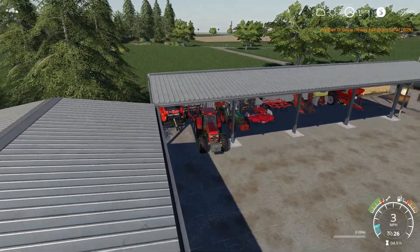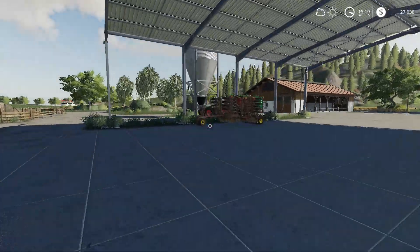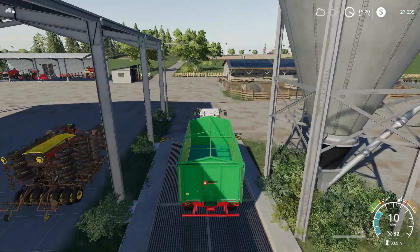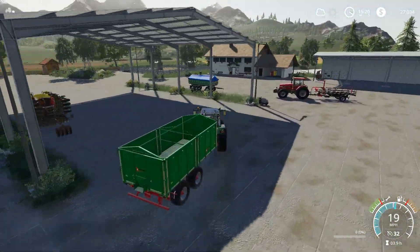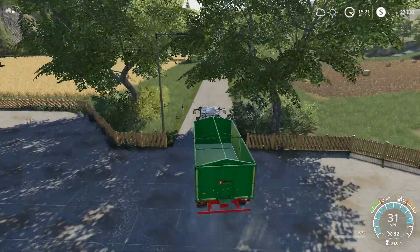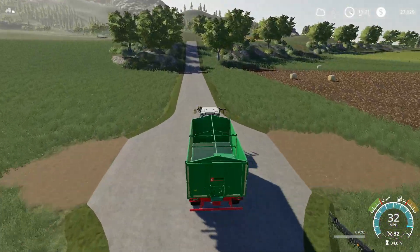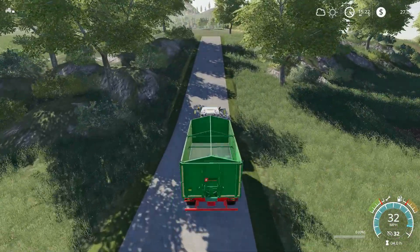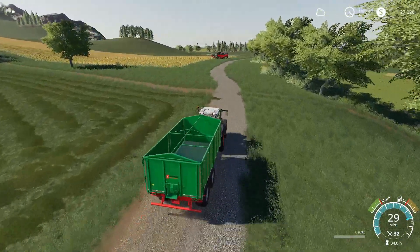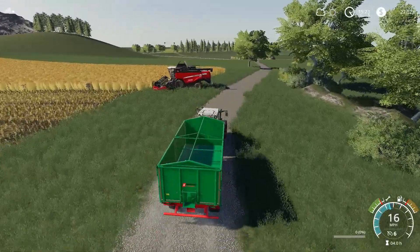We need to go empty that canola harvester real quick before we start. Let's turn that tractor off and go grab this guy and head over to our harvester - he's getting full of canola. I like seeing that little bee hut, the bee house hut thingy. It brings a little more life to the farm. I need to turn down that steering sensitivity a little more, it's still real squirrely on the front end. Oh look at that, perfect - it's going the perfect way for the auger to shoot the canola right into our trailer.